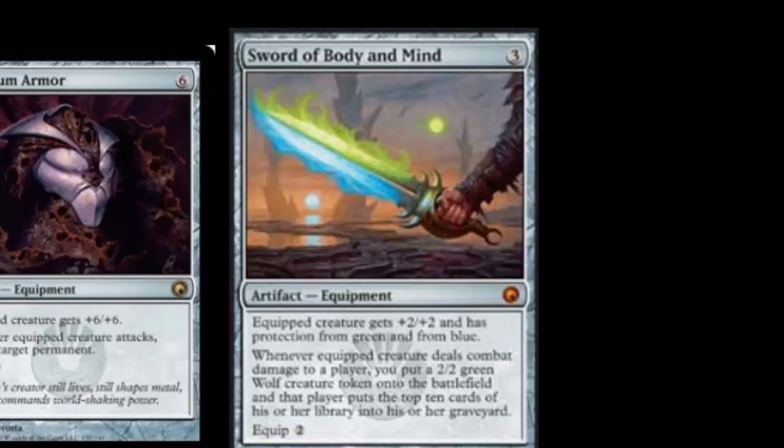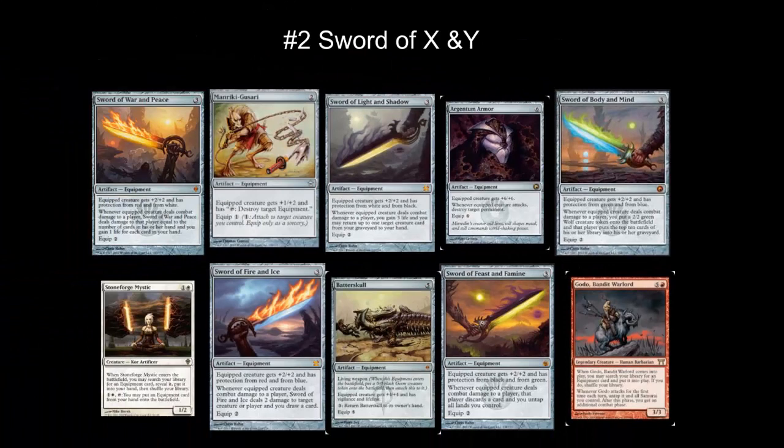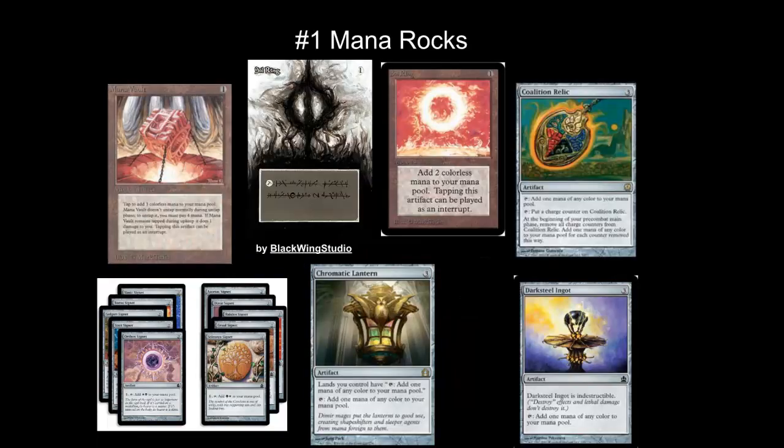Definitely try to pick these up and add them in — I don't think we're going to see these continually reprinted or anything as powerful in upcoming sets. And number 1: artifacts are just the best way to ramp outside of green. Sol Ring is as powerful, if not more powerful, than Moxes or a Black Lotus. Mana Vault is pretty incredible and overlooked because EDH players don't like to take damage. Chromatic Lantern is one of the newer cards I definitely recommend checking out, although from a functional perspective, Coalition Relic is even faster. And Darksteel Ingot I often include as the only artifact in a deck. If you want to play larger casting cost items, you really need to add some ramp, and artifacts do that wonderfully.